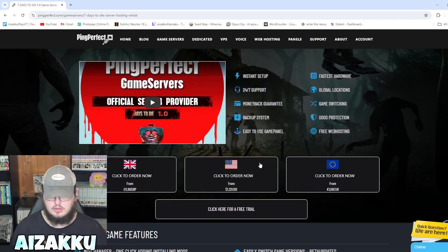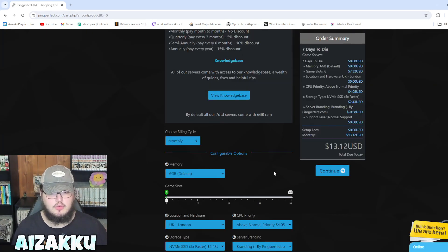Click where you're going to order from — I'm going to order from the USA. You can see right there it's only going to be $1.22 for the base price of the server, it's super cheap. Obviously we're probably not going to pay just a dollar because we want the good stuff. You can click how many slots you want. I'm going to put it at 8 slots with 6 gigabytes of RAM. Six gigabytes for your server is way plenty — if you don't have more than 8 players, you don't need more than 6 gigabytes.